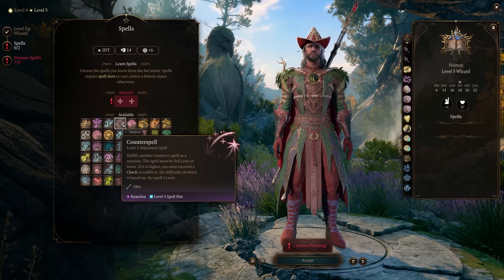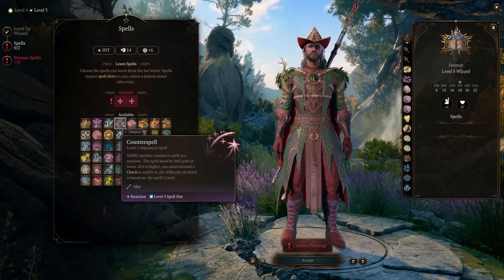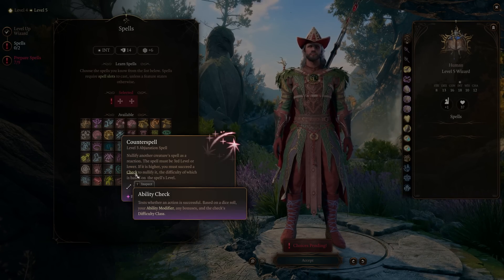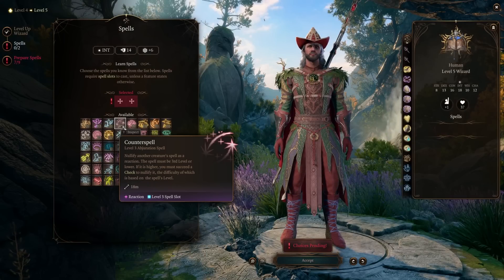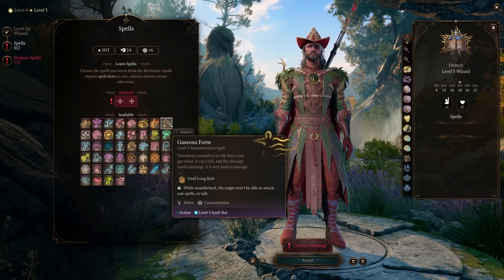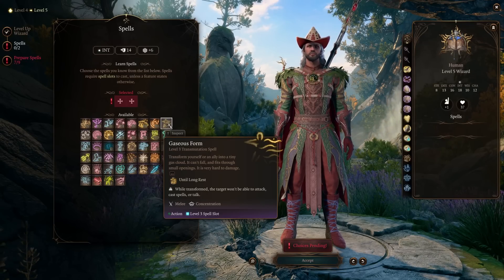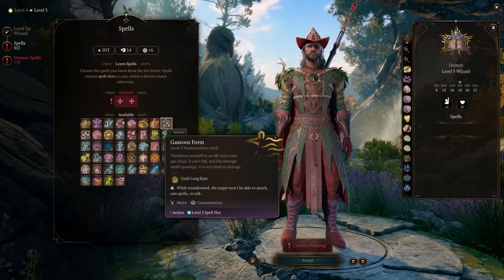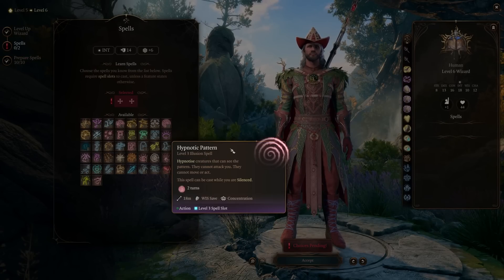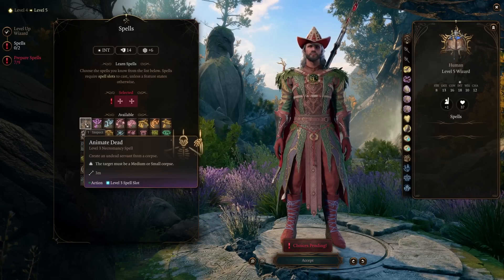Another favorite I'd never leave home without is Counterspell. I cannot count how many times I've counterspelled a powerful enemy magic spell to survive, especially on tactician difficulty. Note that if the enemy's spell is higher than level 3, you must succeed on an ability check to nullify it, with difficulty based on the spell's level — still ridiculously powerful, especially with more than one character using it. Gaseous Form is great when you want to avoid damage and move to a different place, granting both mobility and survivability, though you can't make any actions in this form. Hypnotic Pattern is great when it lands as it affects all enemies on the field, and you can even cast it while silenced. Animate Dead is an honorable mention if you need more bodies on the battlefield.